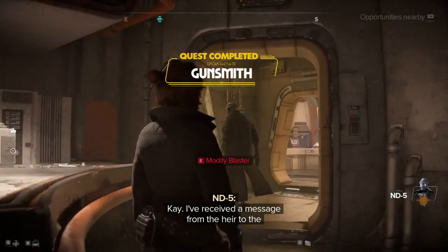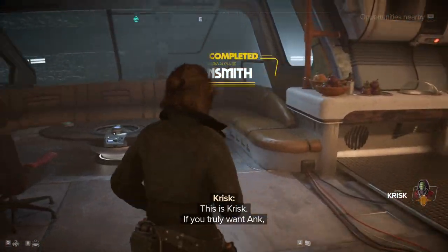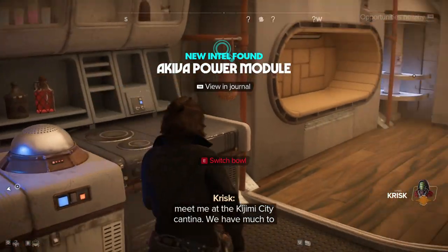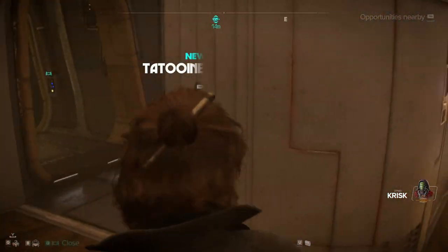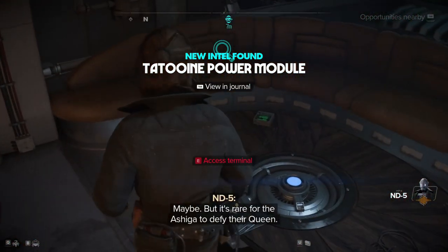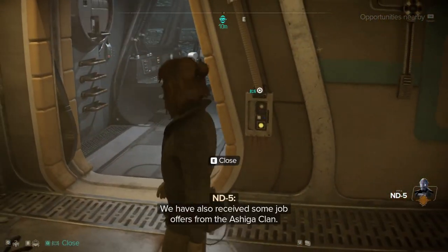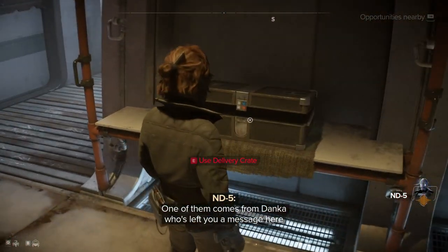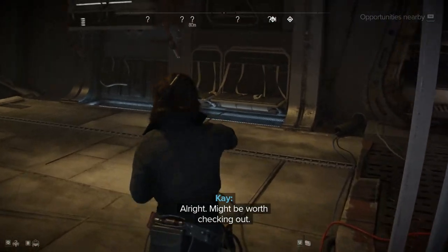I need a message from the heir to the Ashika throne. This is Krisk. If you truly want Ankh, meet me at the Kachini City Cantina. We have much to speak about. Sounds like Krisk wants to make a deal. Maybe. But it's rare for the Ashika to defy their queen. We've also received some job offers from the Ashika clan. One of them comes from Danka, who's left you a message here on the ship. Alright, might be worth checking out.